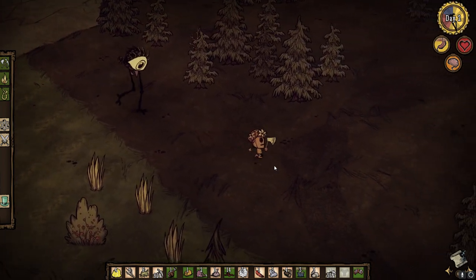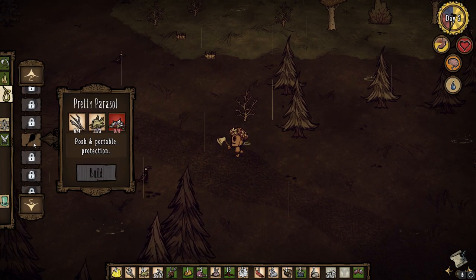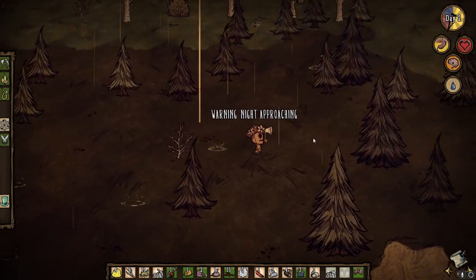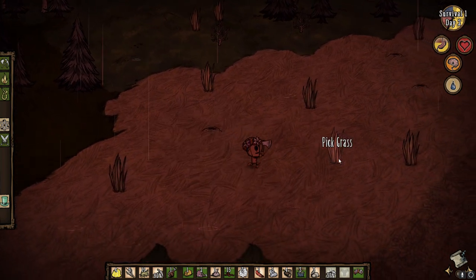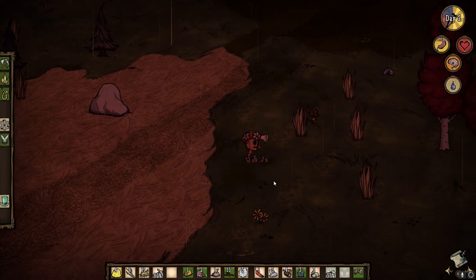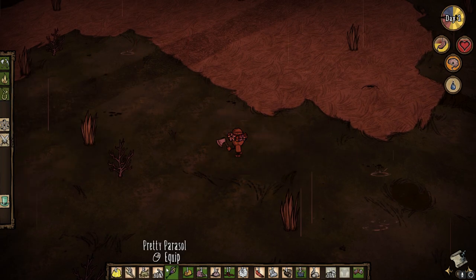Get away from me, evil tall bird! I didn't take your egg — you didn't have one. We finally got rain happening! I do have silk, so I think we can make an umbrella here. Actually, I can't make an umbrella because I need a science machine. I don't have enough flowers to make a pretty parasol right now either. Nighttime's approaching again — there's a savannah here. Let me get an idea of how big it is. Tiny little savannah. I need six flowers to make the parasol — I think that gives me enough. We've got that made!